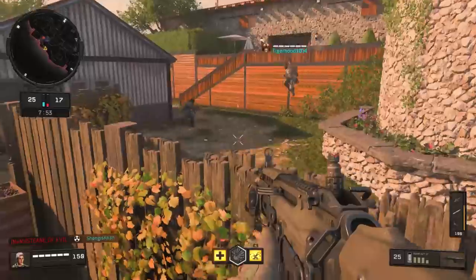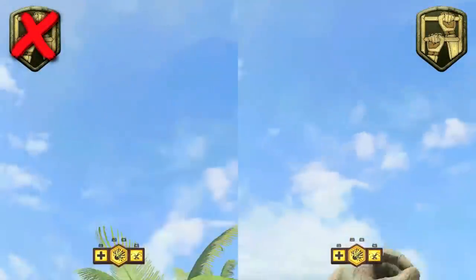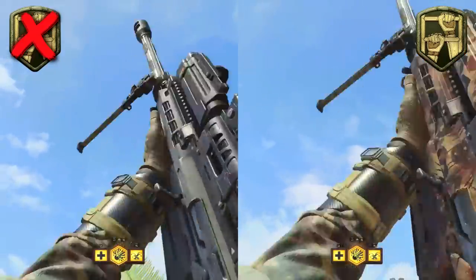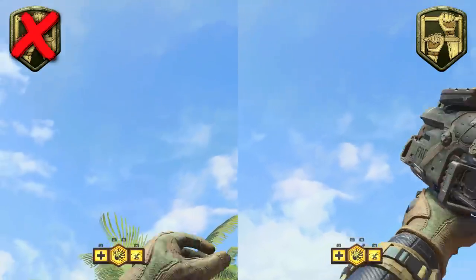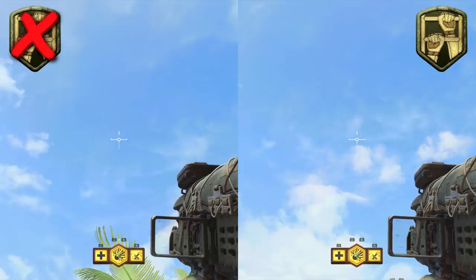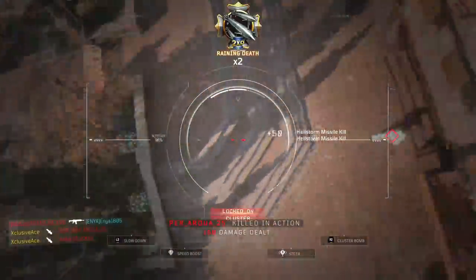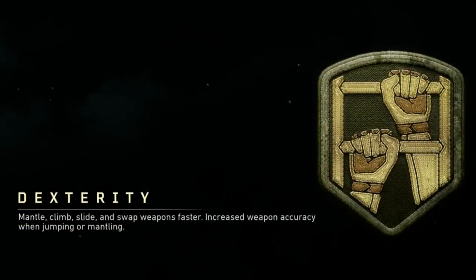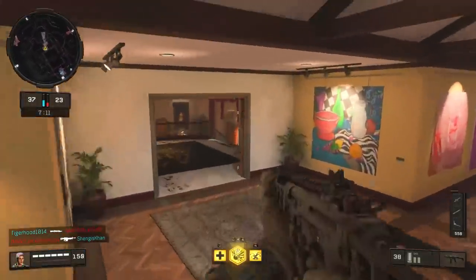Before we get into the second part of the perk — increased accuracy while jumping — there's the ability to swap weapons faster. We do see a very slight difference here. I swapped from a sniper rifle to a launcher because they both have decently high raise and lower times, and with dexterity I'm able to switch from a Paladin to a launcher about 30 percent faster. Side by side in slow motion you can see a difference, but realistically in-game it's just a few frames and not likely to make the difference between life and death.